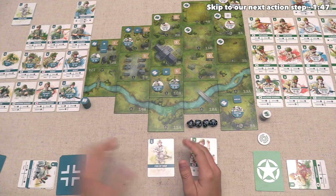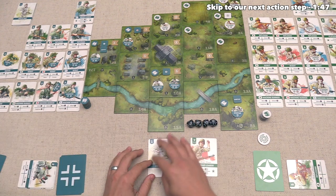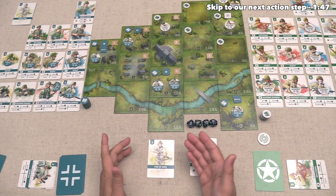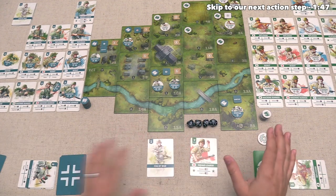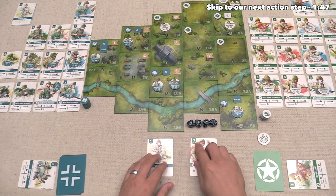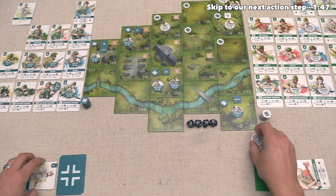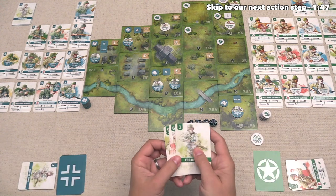It's worth noting the German player started with none of their Scouts in play, so they have no way to get rid of Fog of War cards. It makes sense for them to not worry about initiative and try to maximize the number of actions they get. Either way, our seven is certainly higher than one, so both cards are discarded, we keep the initiative, and now it's time for step three where we start taking actions.